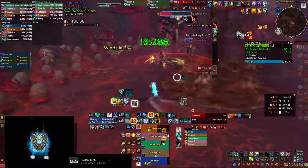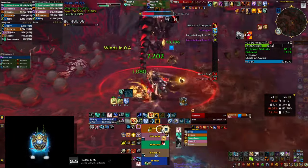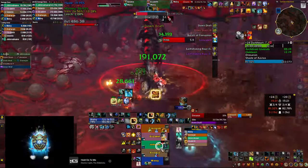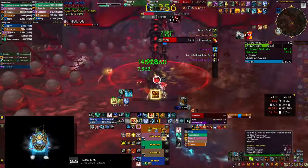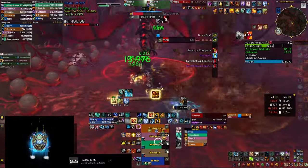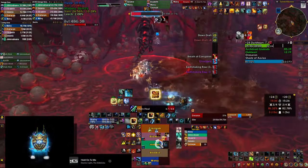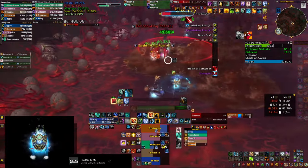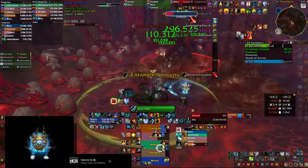I got into position a little bit late here and dropped my cloudburst late, so at the end of this phase I decided to pop my ascendance just to help out a little bit with healing and top everybody up for the earth shaking roar. And if everybody is low before the roar, you can also drop your spirit link totem to keep them alive.